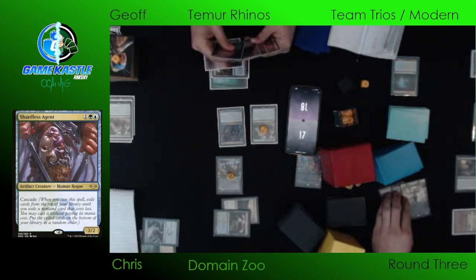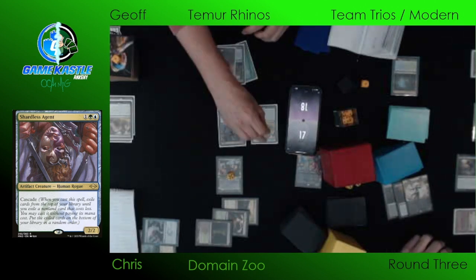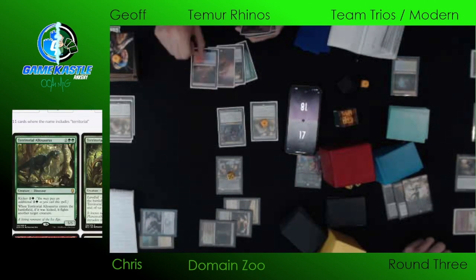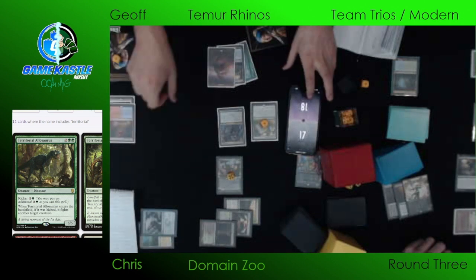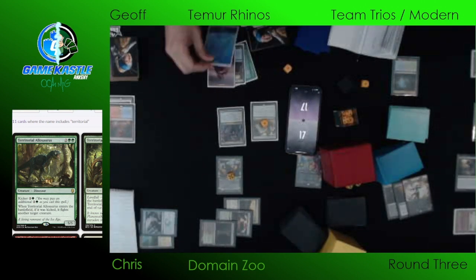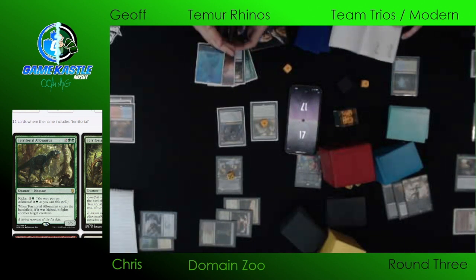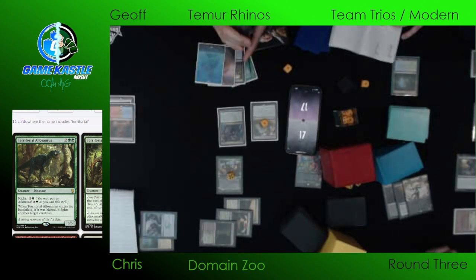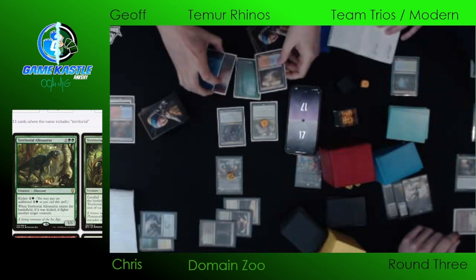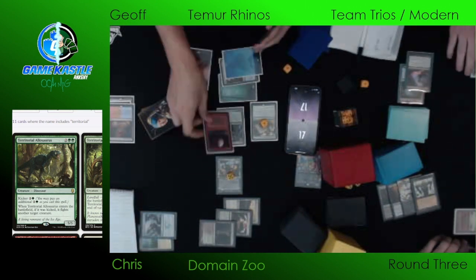We've got the Territorial Kavu coming down. This gives Jeff the carte blanche — he has a tapped Overgrown Tomb. If you're Jeff, you're Blood Mooning now — there's no way you're not. It cuts me off blue mana, and of course the Scalding Tarn right here is going to go find blue mana. Chris could have a Force of Negation. A Force of Negation here would stop the Blood Moon. But if this Blood Moon resolves, it's going to be lights out for Chris — it's going to turn his Kavu into a 1/1.